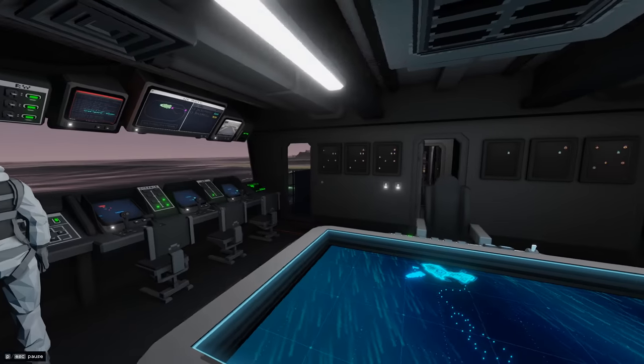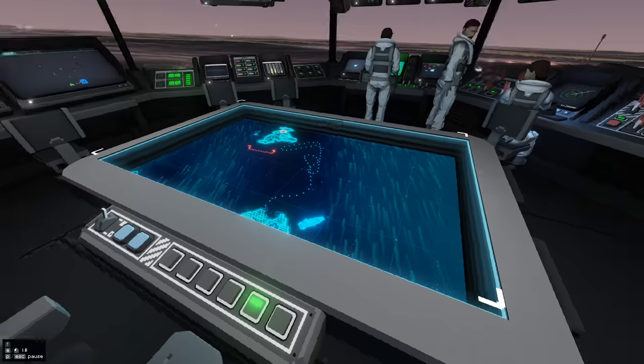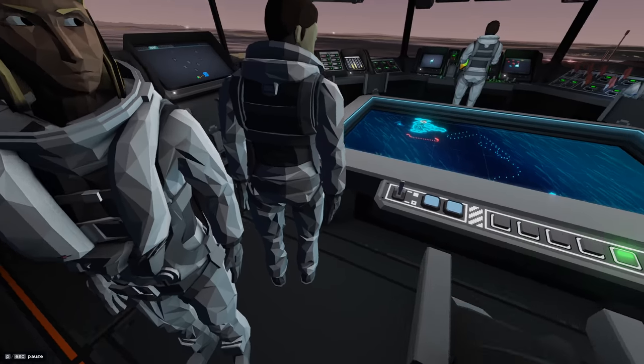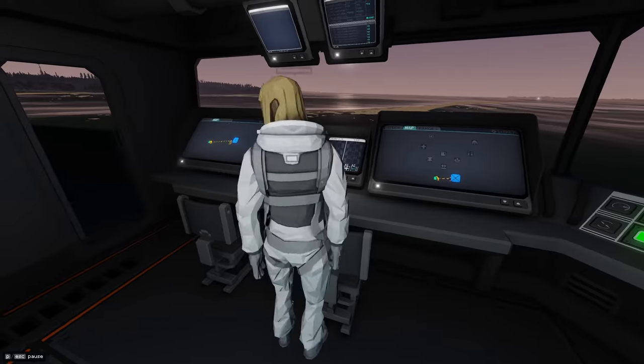The captain's chair is self-explanatory — a big map with lots of situational awareness and a lot of information displayed. It's a pretty badass map.